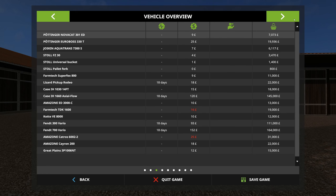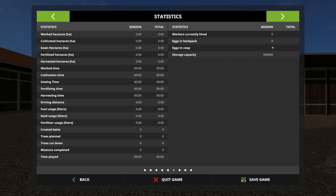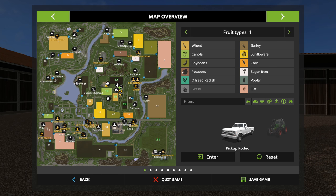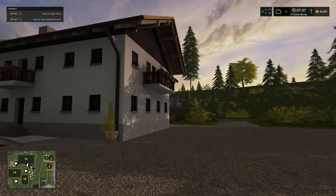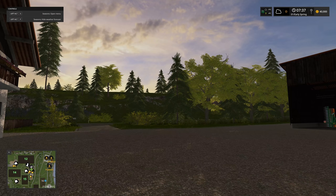There are no animals to start with. We have half a million silo capacity to start with, and tons of production on this map.